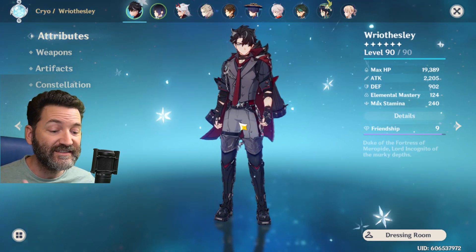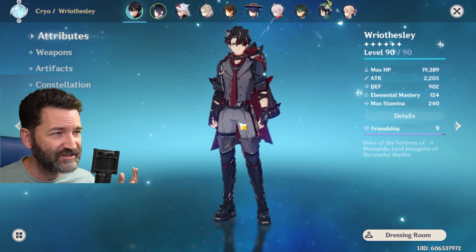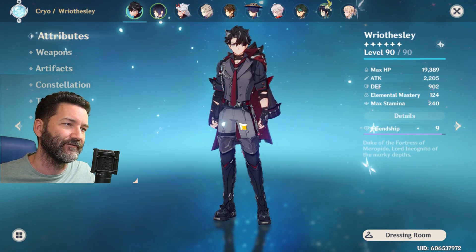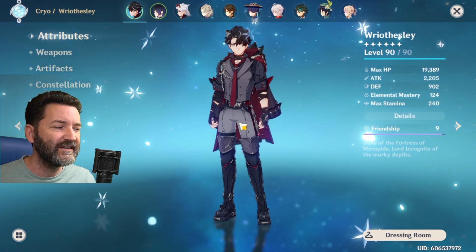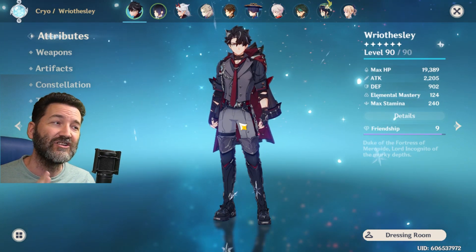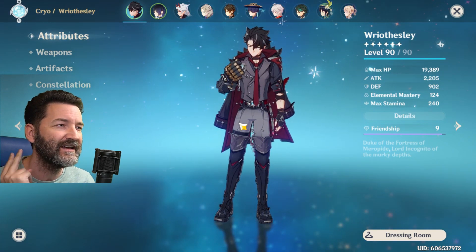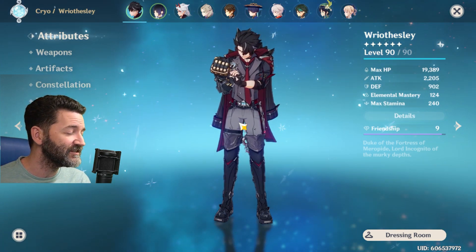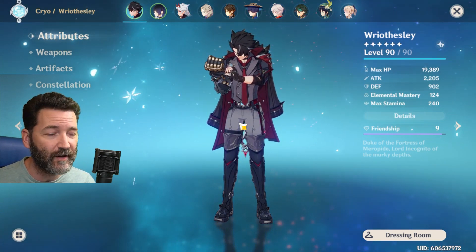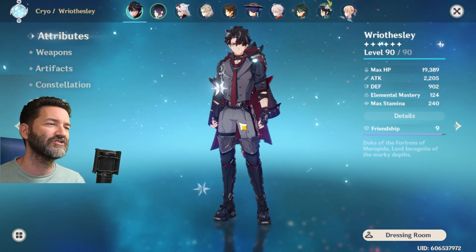Greetings everyone, Zed here. Today I have a nice little treat — maybe it's just exciting for me. We are about to get Risely to Friendship level 10 in just two weeks. Count them, 14 days. We have hyper farmed for Risely just to get him to level 10 as soon as possible because he is our best boy and we love him so much.